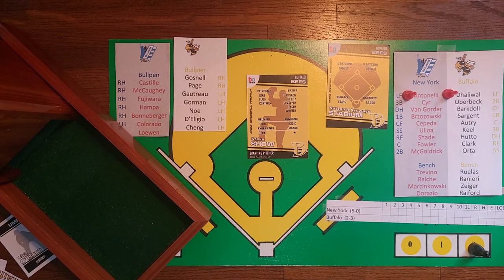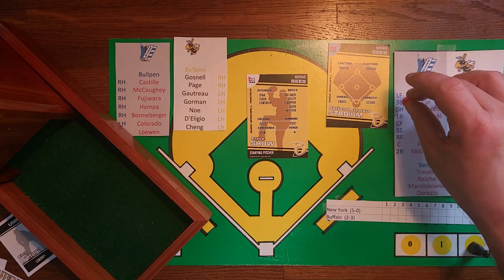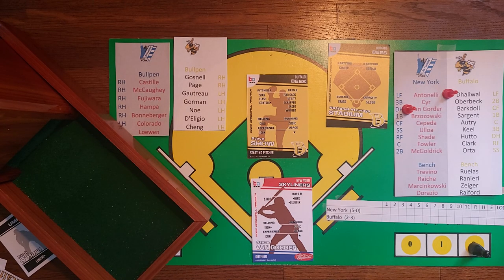Roll 1-3: pitcher is a prospect — no he's not — so it's a ground out to third. Lead die of one, that's a 5-4-3 double play, just what the doctor ordered. Third baseman Keel had been having defensive troubles on the road trip but made a nice play and sent it around the horn for two quick outs. Oberbeck turned the double play well with his pivot, and Sargent stretched for the final out.